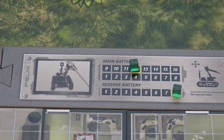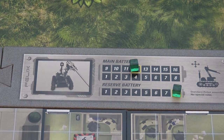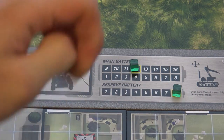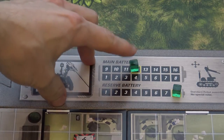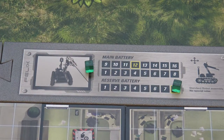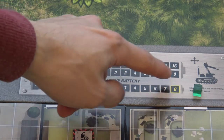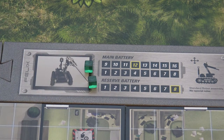Each mission will tell you what robot you should use. For example, here we have Felix, and each robot has information like the main battery, reserve battery, and a special ability. Felix doesn't have any special ability, but he has a really high capacity main battery and reserve battery. Whenever you use the robot, you will lose battery. When the main battery goes to zero, you use the reserve battery. The interesting part is that you can charge the main battery, but the reserve battery cannot be charged — and whenever the reserve battery goes to zero, you lose immediately.